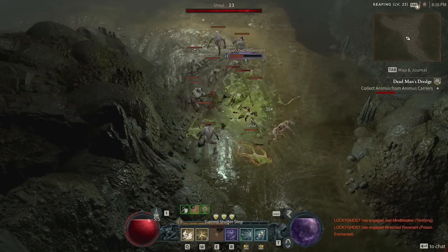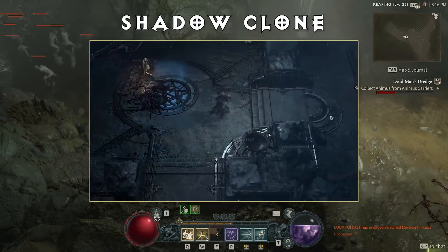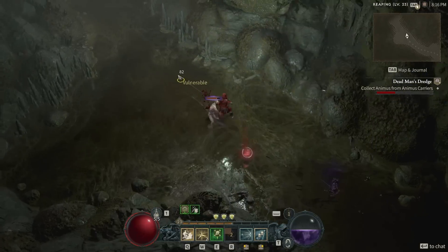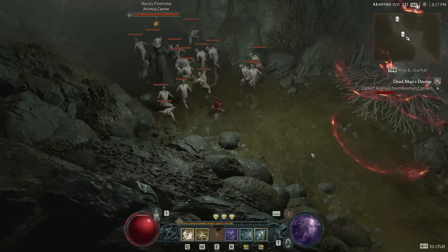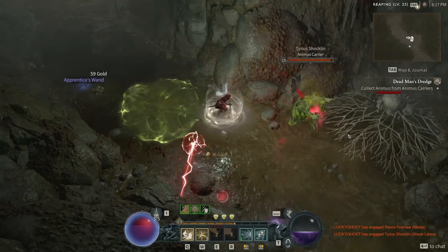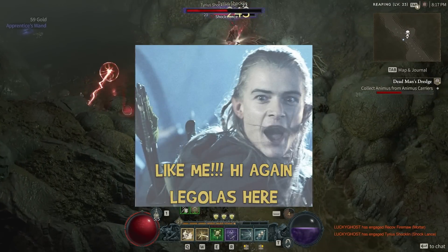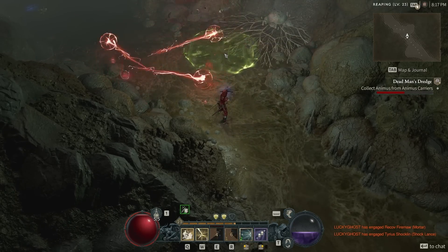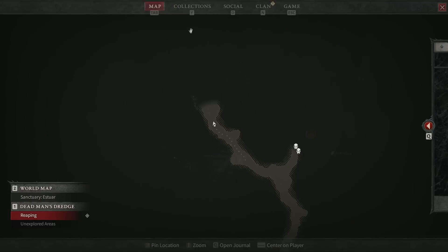Finally, the Rogue unlocks ultimates — you can only slot one. Shadow Clone creates a shadow that mimics your actions for 15 seconds, doing 60% of your damage. Rain of Arrows rains down arrows dealing massive damage to all enemies in a large area. Death Trap is thrown down and does massive damage to enemies close enough to activate it. Like most classes, these ultimates feel underwhelming at first but become incredibly strong with investment. The Rogue is going to be fast and hit hard, but needs to remain conscious that its mobility comes at the cost of its durability. You can go bow, dual-wield, or hybrid, while choosing between three stances that alter how you play.